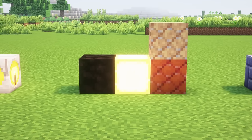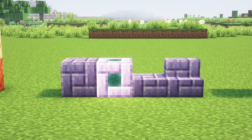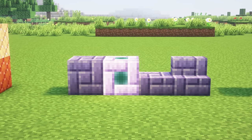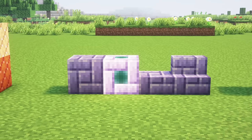Leather can be crafted into bonded leather — these are just a few examples. Duskbound blocks are purple looking blocks made from purple dye and obsidian, fully featured with stair, slab and wall variants, and also including duskbound lamps made with duskbound blocks and enderpearls.